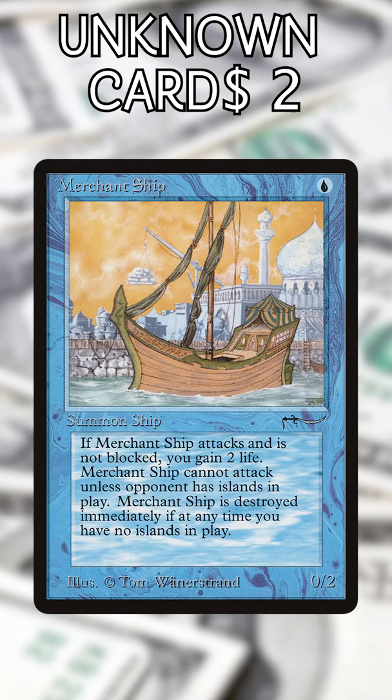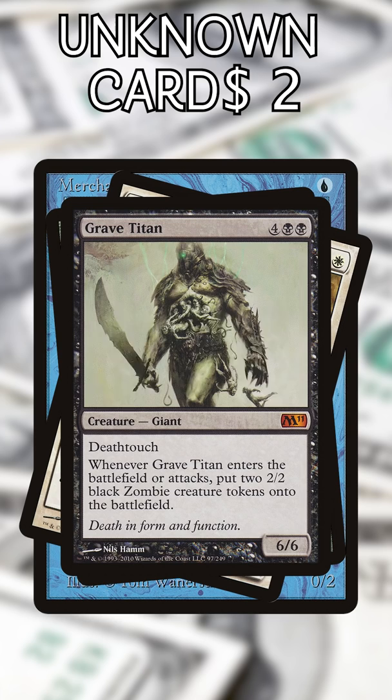Merchantship. It's kind of like a 2/2 lifelink that can hardly attack and has no evasion. Make sure you play Islands or your $74 card will bury itself.